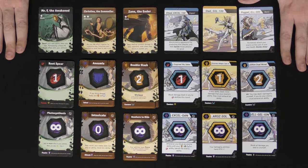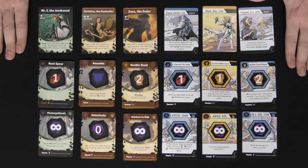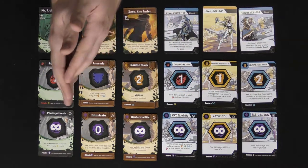So here we have Pocket Paragons, and I actually have three of two different base sets of six. I have the Aegis set over here, and then I have the base game. You'll be getting six characters in one box and another six in the other. I have Mr. F The Awakened, Christina The Sommelier, Zane The Ender, EtwalXL100, StelSoul100, and PuppetL000.